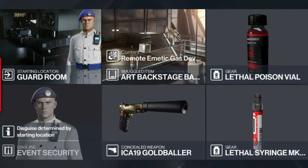For today's challenge, we will be starting undercover as a guard. We're gonna have a Remote Emetic Gas Grenade stored up at the Art Backstage area, and we're gonna be bringing with us a Vial of Lethal Poison and a Syringe of Lethal Poison, along with our Silenced Pistol.